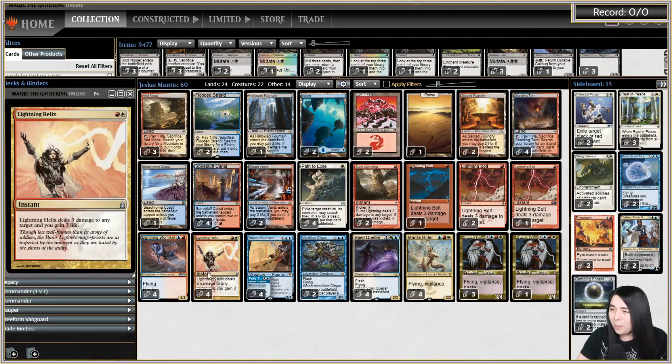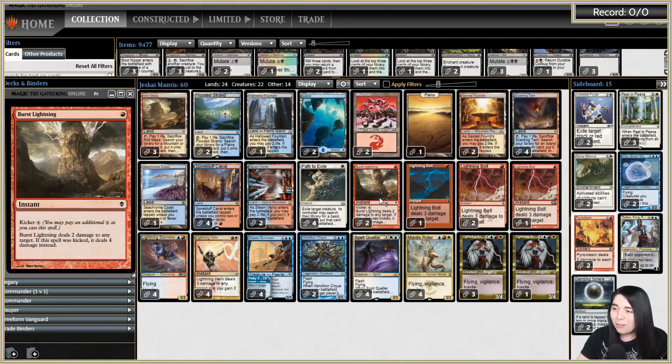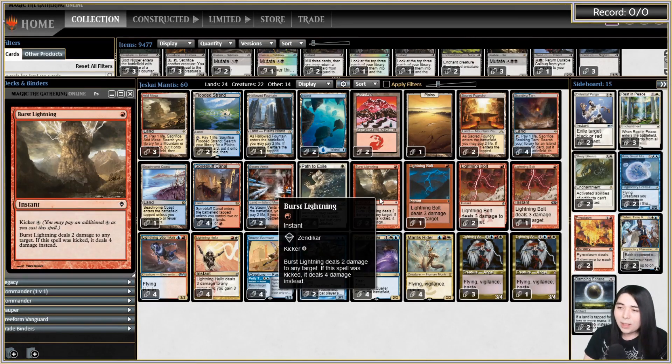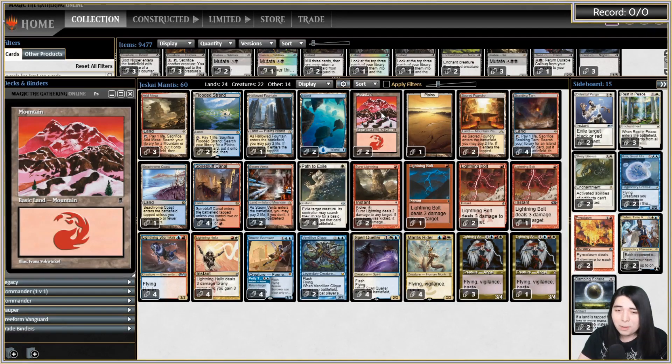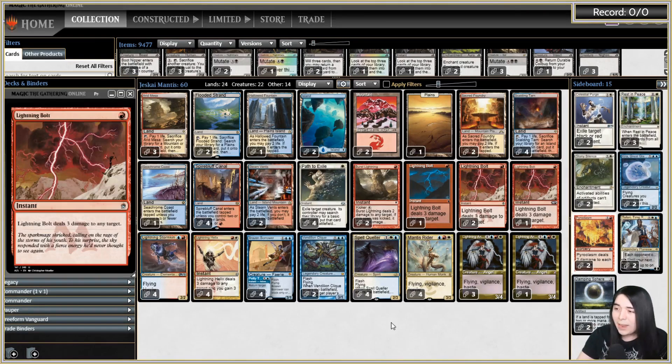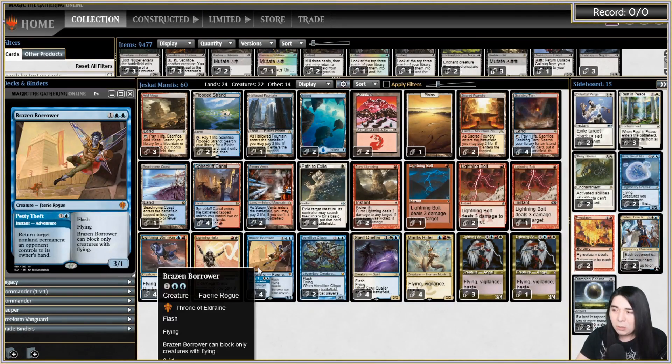Our removal spells of choice are a playset of Helix, Bolt, Path, and then two copies of Burst Lightning because I wanted some extra burn. I was contemplating whether to put in Firebolt or Jeskai Charm, but we're going with Burst Lightning. We have 24 total lands — not 23 — because I am the Master of Mana Screw, so I had to go with more so that I can hit my land drops. The deck is very three-drop heavy and curves at four, although Brazen Borrower can somewhat act as a two-drop.